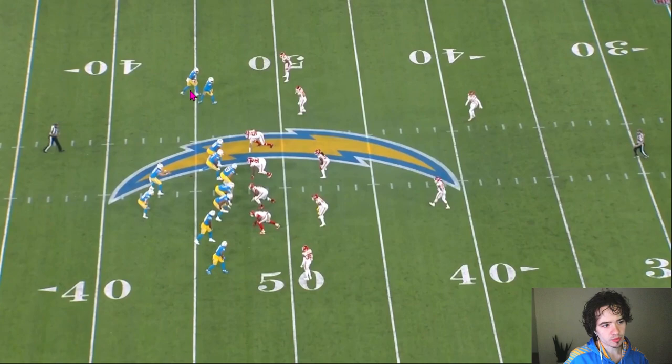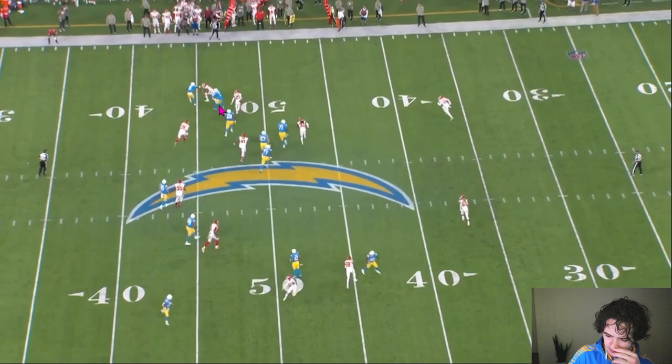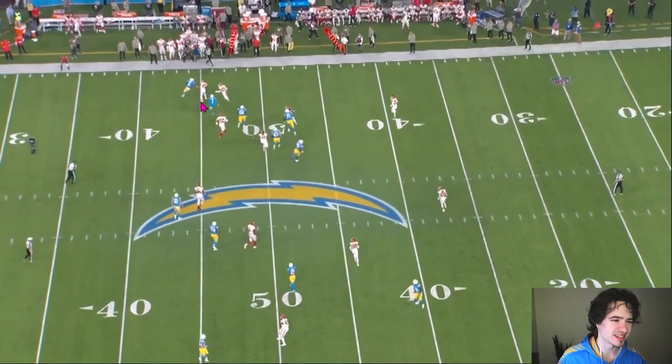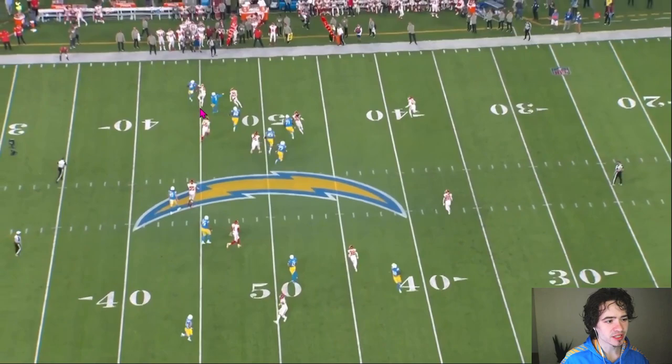Here we are again trying to get Joshua Palmer in space at the top of the screen. DeAndre Carter is supposed to be the lead blocker on this play. But number 35 — that's Jalen Watson, the guy who got the interception touchdown last time they played — just blows up DeAndre Carter. Joshua Palmer has no chance on this play. I'm just going to play this in real time because it's such an ugly play. I hate how they do those little screens like that.